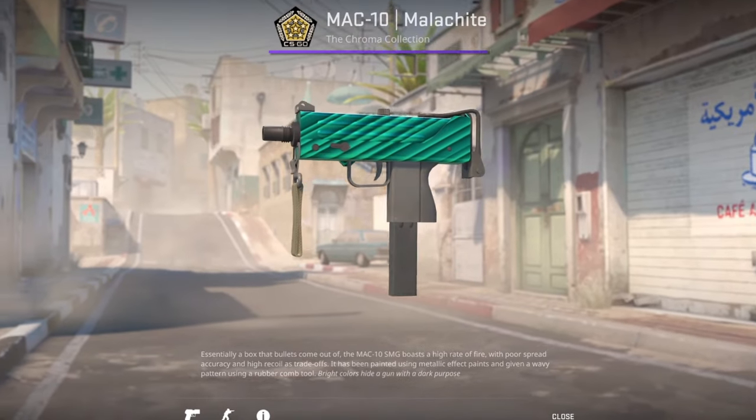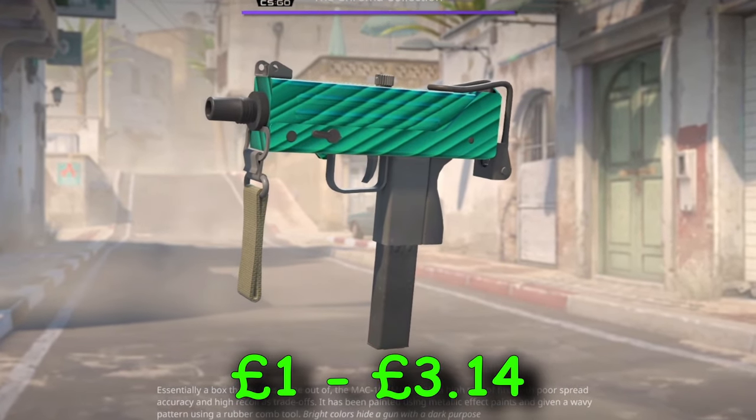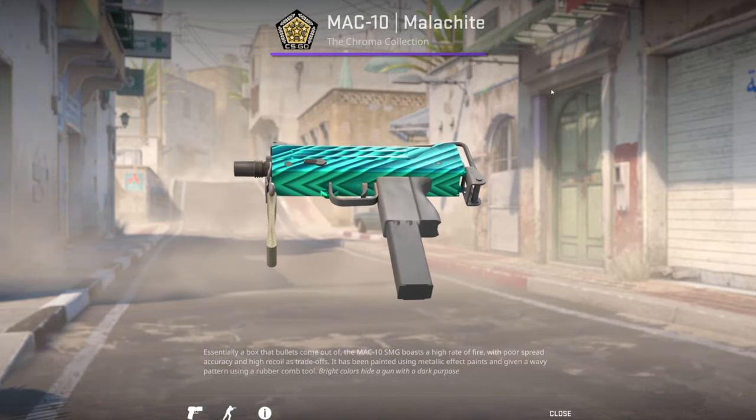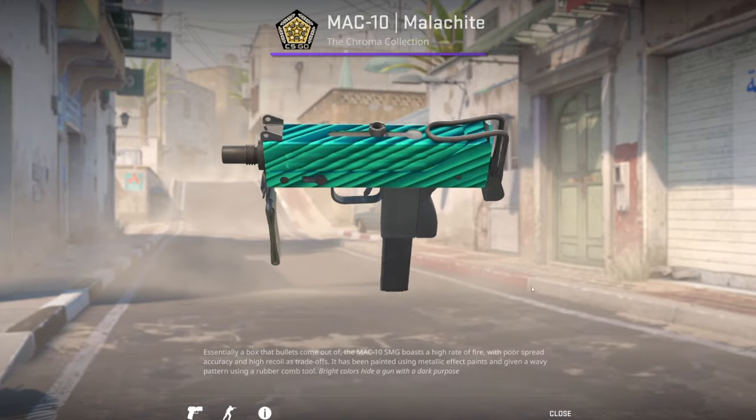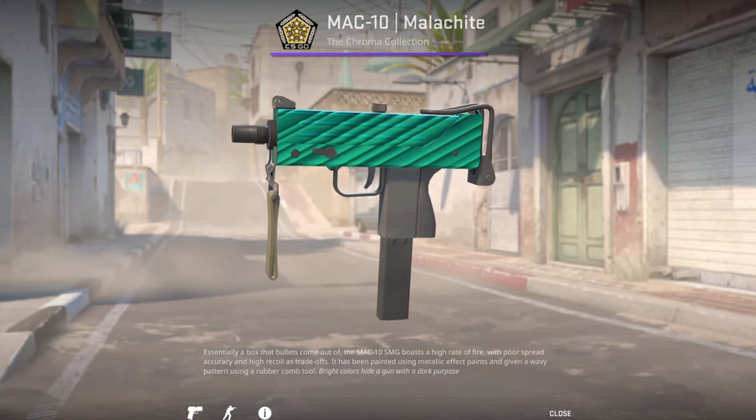And finally, the hidden gem — MAC-10 Malachite. This skin is very cheap for how good it looks. When moving the skin around, it looks like the waves ripple and have motion. Add a couple of holo stickers and this skin will be insane. I personally think it has a lot of potential.